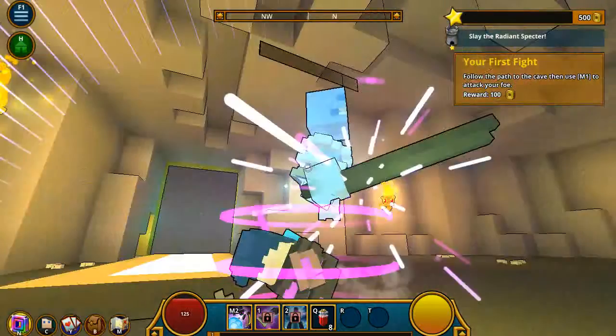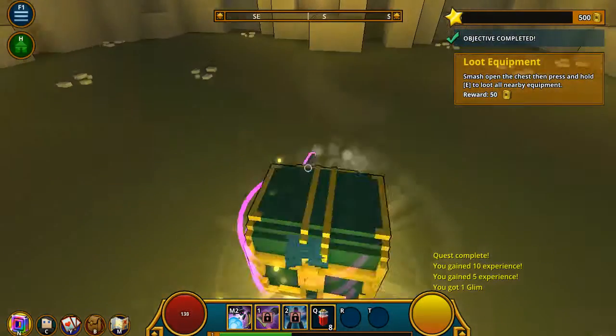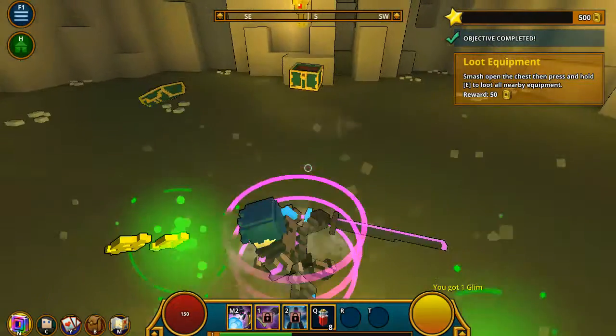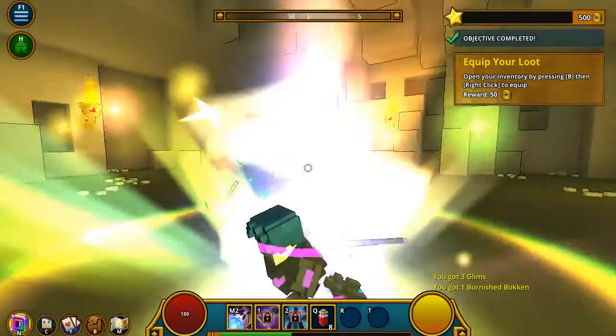Come on, skeleton guy. Chest — I love chests. Can I press E or something? Oh, I gotta break it. Smash the chest, yay. What is this? Oh, what's that? Is that a weapon? Oh, that's like a katana.